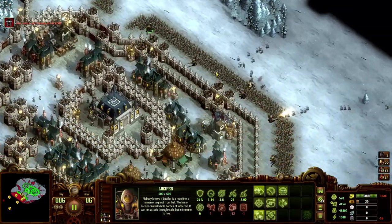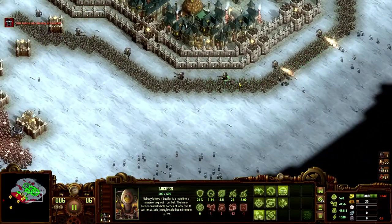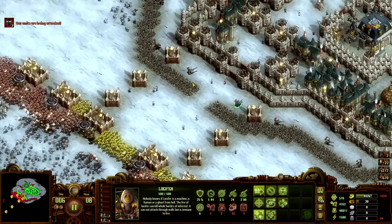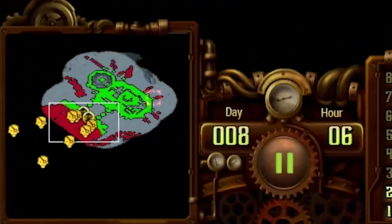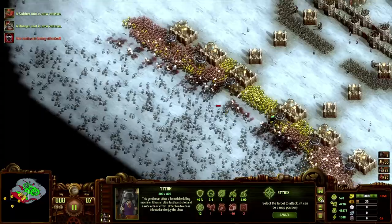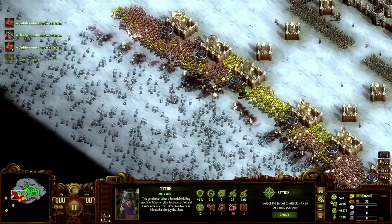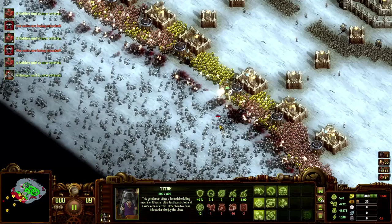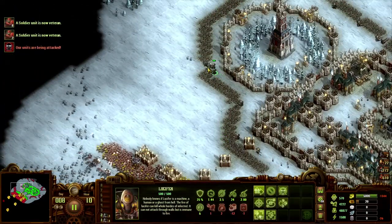Some units aren't actually doing anything — move in, guys. Day eight and things are looking a little more sketchy; we're down to almost 500 soldiers. Everybody is becoming vet which is absolutely fantastic, but we still need quite a sizable force to hold at the castle. Back lines are doing just fine.